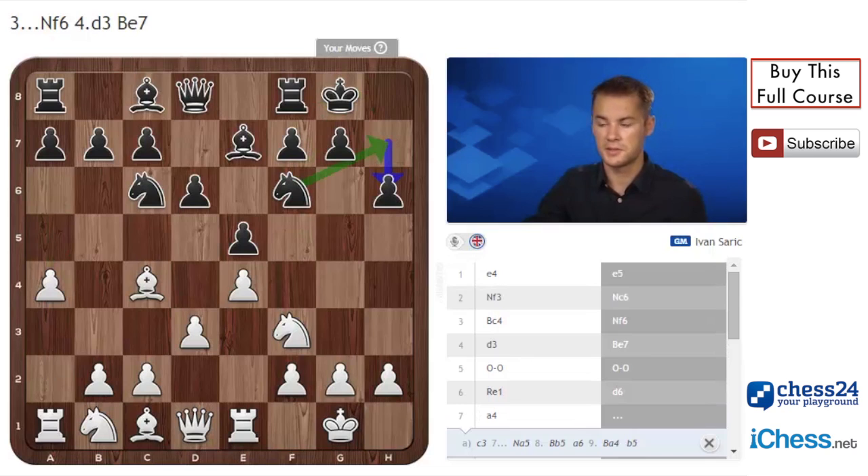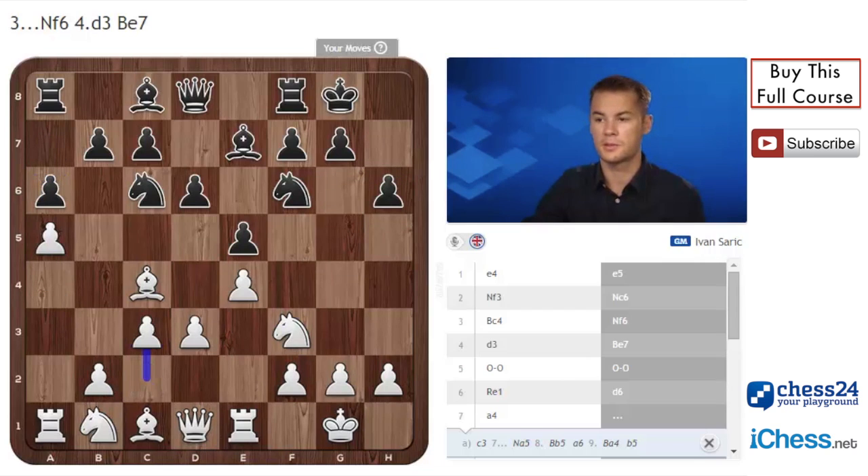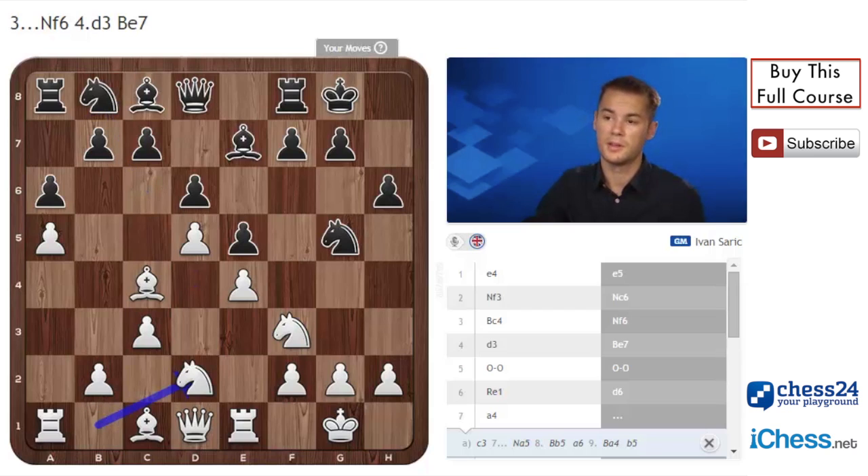H6 - black's idea is to play Nh7 and Ng5. White has a couple of good choices; I think a5 first is the best move. After a6, c3, Nh7, d4, Ng5, d5, Nb8, Nbd2 - white has a lot of space on the queenside. His idea is to play b4, return the bishop to d3 or f1, then play c4, c5 or include Ba3 first. Black tries to play on the kingside with f5, so after Kh8, b4 - white is better.